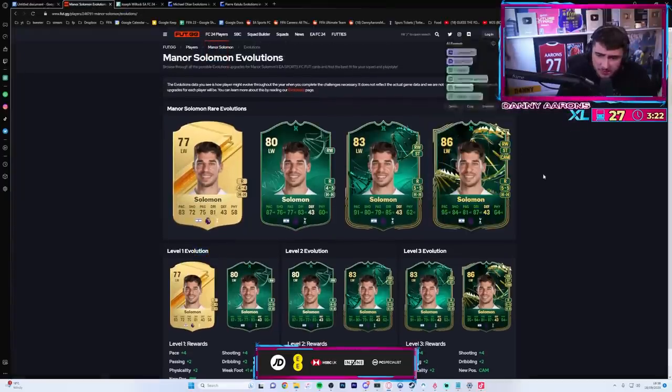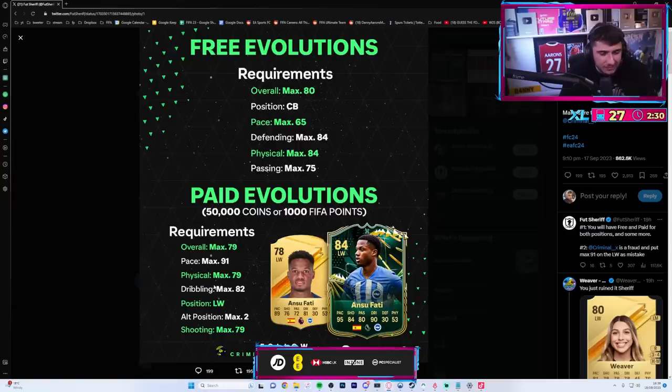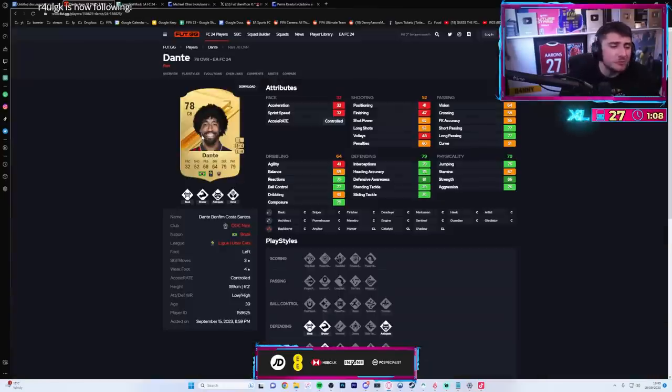How do the alternative positions work? Even Mudrick - after three months he's still only that. Three months will be like FUT Mas mate, and you're gonna be rocking an 84 rated Mudrick with 78 shooting. No chance mate.